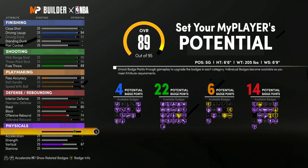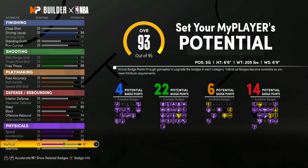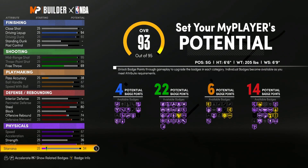Going down to physicals: speed we're going to go all the way up to an 87, acceleration is going to go up to an 85, strength doesn't matter, so we're going to go to vertical and move this up to a 93, and lastly stamina is going to be a 95.